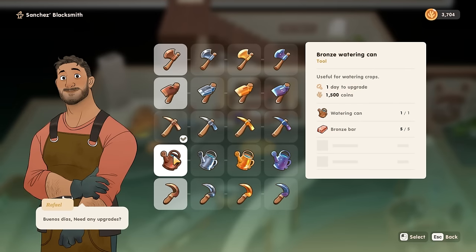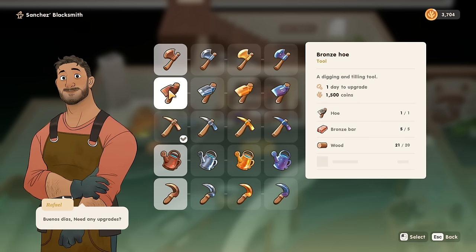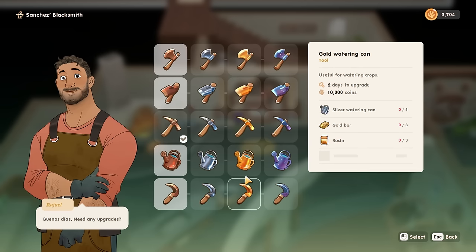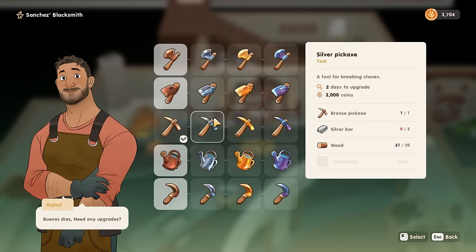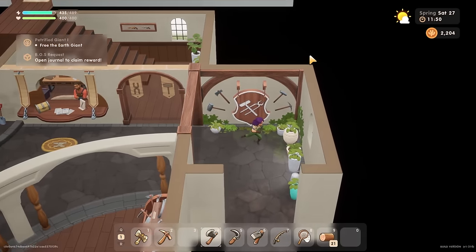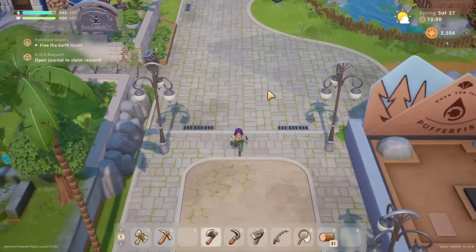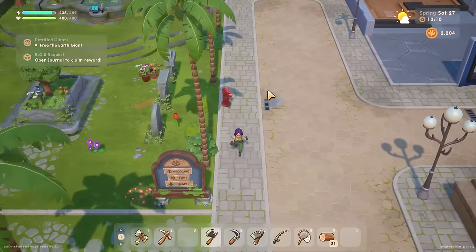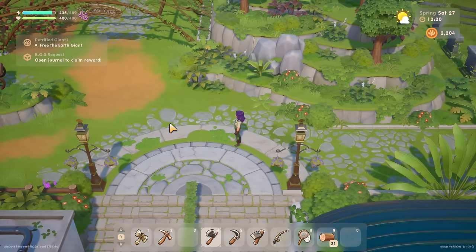We need to do the watering can and - oh, I didn't need wood for it! It looks like I need wood for everything else though, so I'll need to remember that. When I get to gold level it's going to require hardwood, so I'll have to find that. But yeah, definitely want to upgrade this watering can - it'll be worked on and ready in one day. I'll pick that up Monday. I'll pick up a load of seeds from Sam at the same time, and if I've got money left over I'll upgrade the scrap hook.